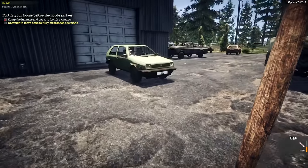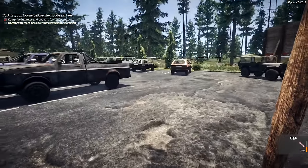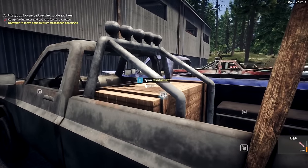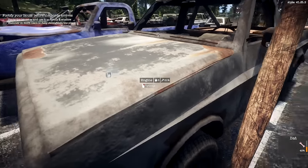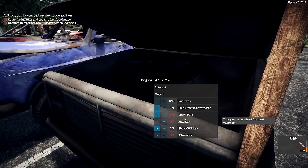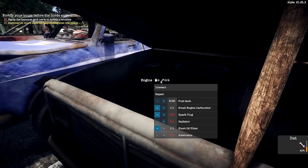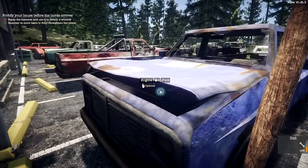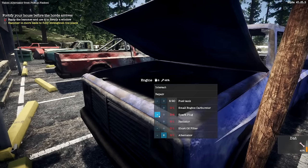We don't have to worry about other players stealing our stuff since we're playing solo. There are different parts in each one of these vehicles — I want to find one with the back. There it is. I want to find the RV, I'll be honest. This one's at 81%. Let's find out what it needs. It needs more fuel, a spark plug, a radiator — I need one spark plug. Spark plug, radiator, and alternator.